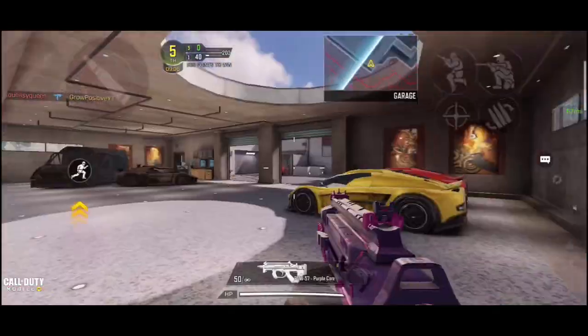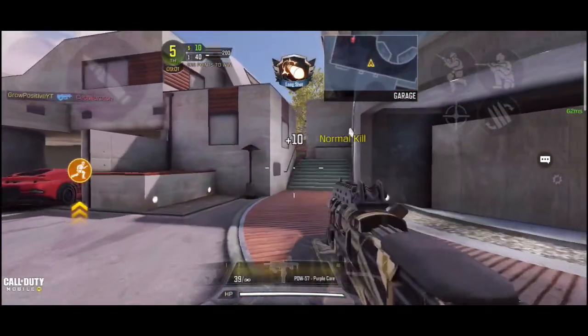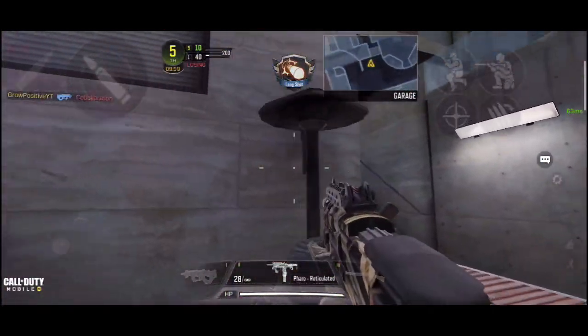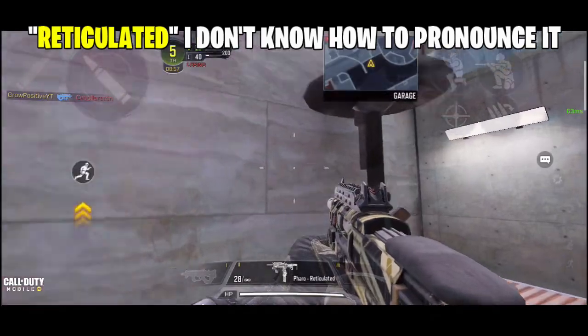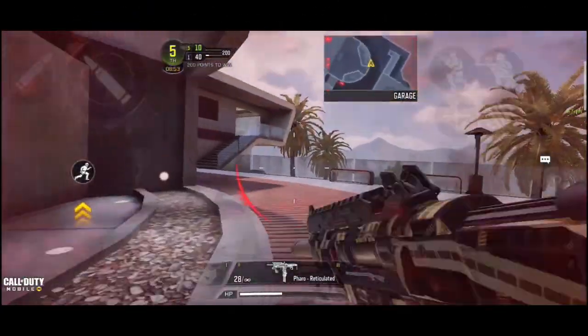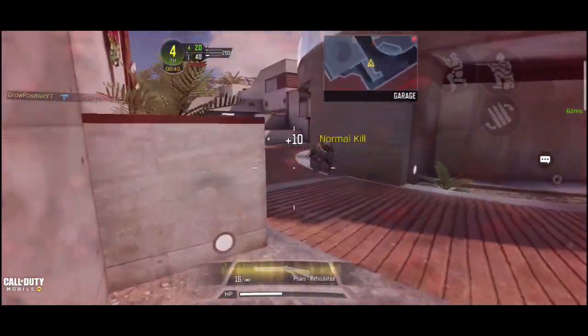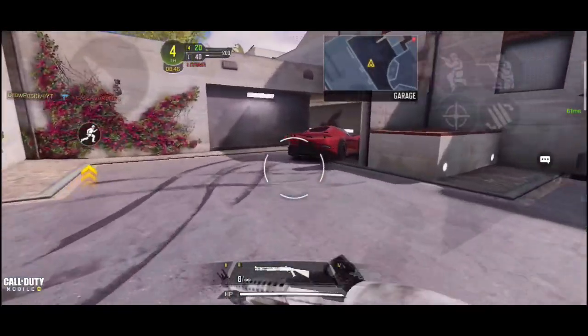I just died. Going to get our first kill with the PW Purple Core skin. Next up we have Pharaoh Reticulated skin and it's amazing. I don't think they're gonna make Pharaoh free — somebody's following me so I'm just gonna kill him. I love that iron sight of our Pharaoh.